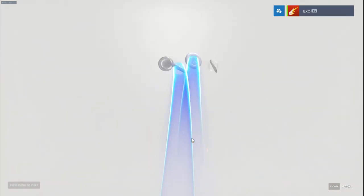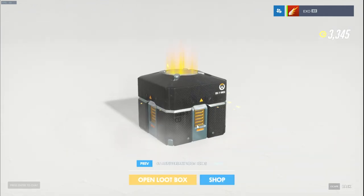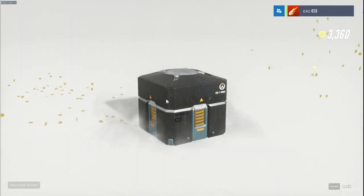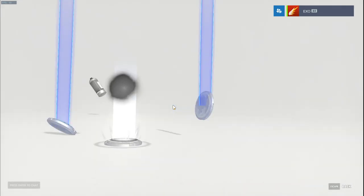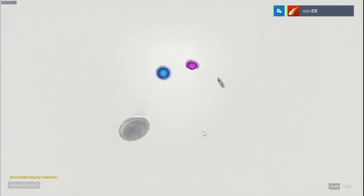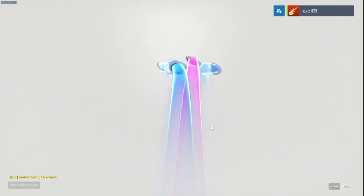I'm going to be opening these kind of quick. The only things I really care about are the legendary skins, mostly the one for Symmetra and Hanzo. That's probably what most people want - the Hanzo skin at least. But I play a lot of Symmetra and there are no really good skins for Symmetra in my opinion. I even have the golden weapon for Symmetra, and this is like the first skin I've seen where I'm like oh my god, I need this so much.